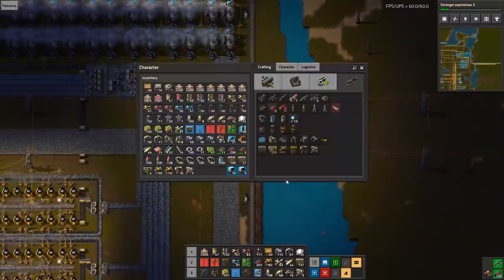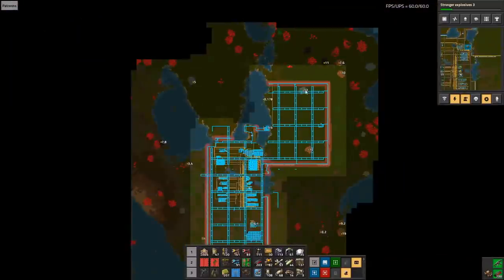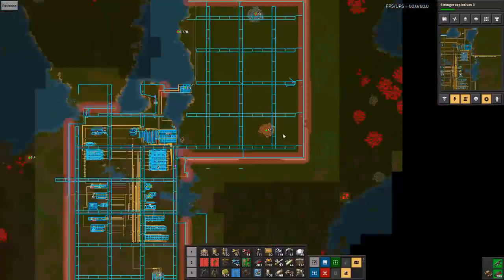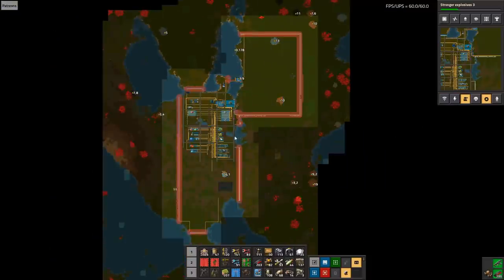We've now tapped the four big locations. I put a gate for no reason because I had it — there we go, we have the full setup. I hope you appreciate it, I hope you like this setup. Thank you very much for watching and I'll see you guys in the next episode.